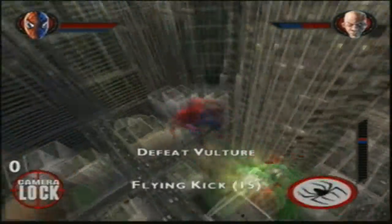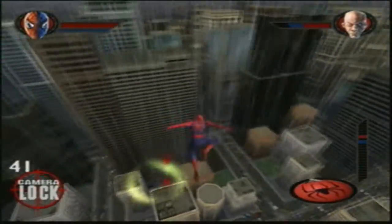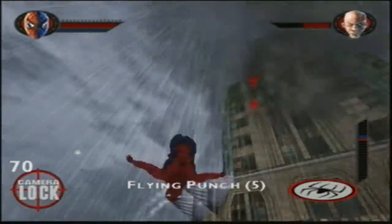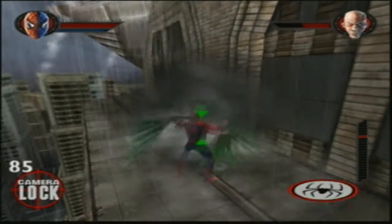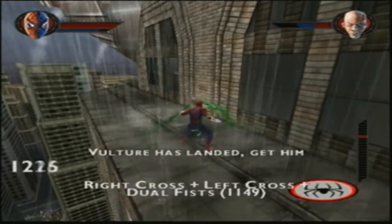As the title suggests, it is an Air Duel, so you pretty much are fighting Vulture in the air, and you do want to specialise in your air attacks. As you can see from Vulture's health bar, the blue bar represents how much air time he has left, and the red bar represents how much health he's got left. One thing I do recommend: when he's down, web glove the hell out of him, because it does drain his health like nothing.